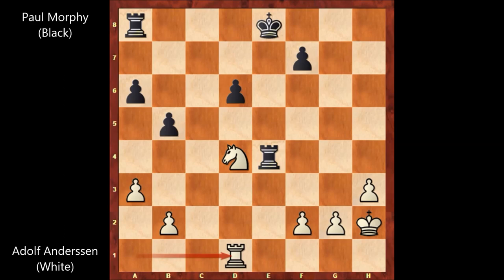Queen takes queen, c takes on d6, rook to d1 defending the knight, king to f8, rook to d2. In this position, Paul Morphy is a rook up — Morphy has the exchange. Black should be better, but no. In this position, we have knight against rook and g8. White has one extra pawn, so this is not all over for white. In these kinds of positions, this knight could be very tricky.